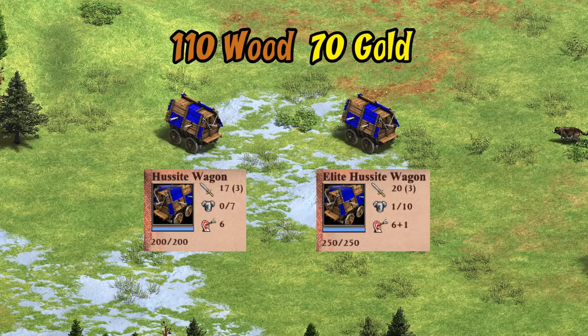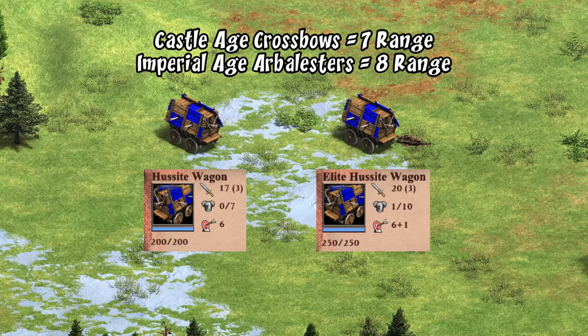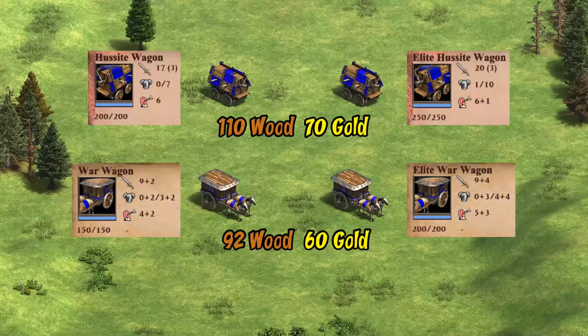To start off, as you'd expect for a siege unit, it's fairly expensive — costing 110 wood and 70 gold. For that cost, you get a relatively high attack even in castle age, with very high HP and pierce armor. It is a bit short on range, though that could be a good thing since it'll automatically position itself closer to the enemy than your archers. Its cost is somewhat similar to a Korean War Wagon, and the two units have notable similarities as tanky anti-archer support units.